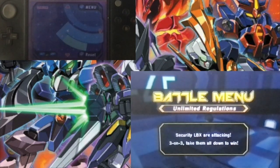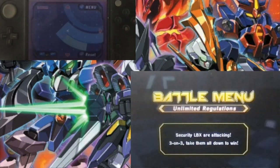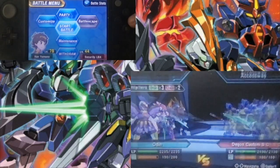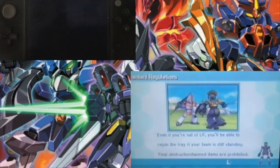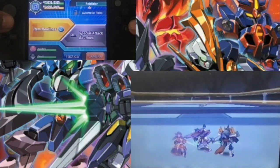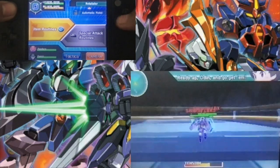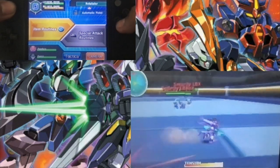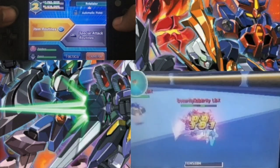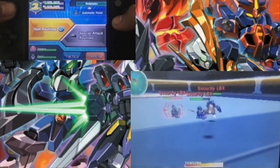Justin has a two-handed minigun followed by two dual swords. Hans has a hammer followed by a minigun as well. Same with Dak, except instead of a hammer he has two wheeled swords. I have my standard Retaliator with dual pistols equipped. We're ready.